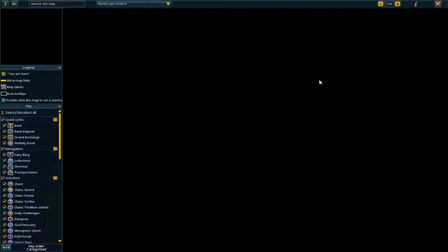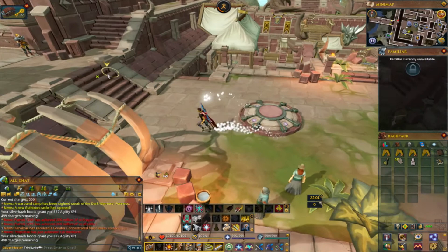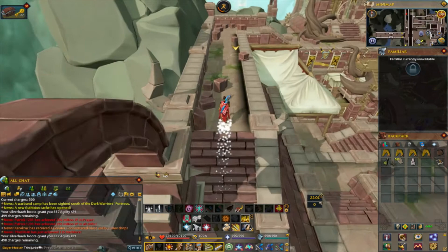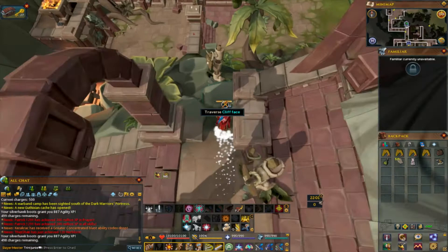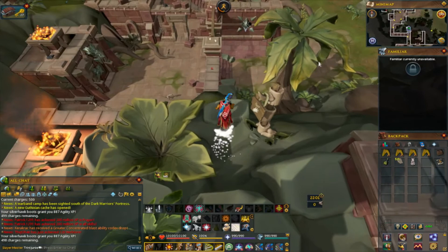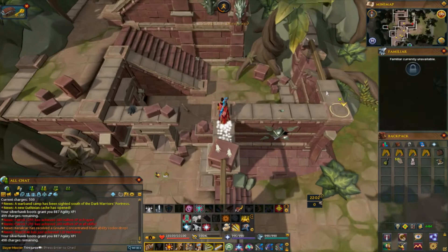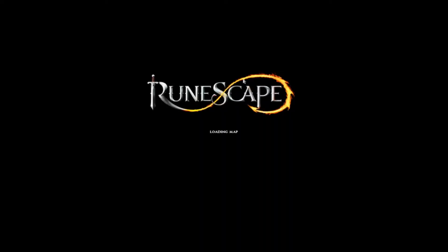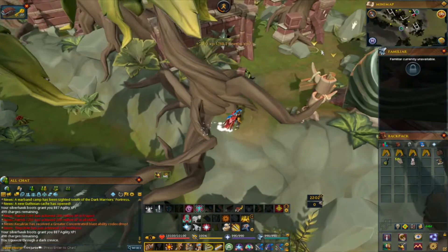You would just teleport to the Anachronia lodestone and end up here. Head west, climb up these stairs, go north — you can surge that. The course starts right here with 'traverse this cliff face.' Essentially you want to aim for under seven minutes, because there's an achievement for that. You can utilize double surge and bladed dive almost constantly.